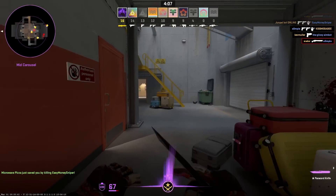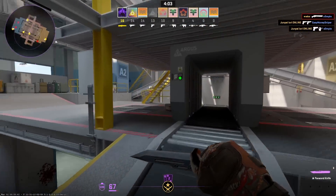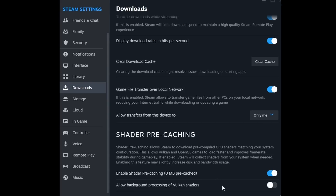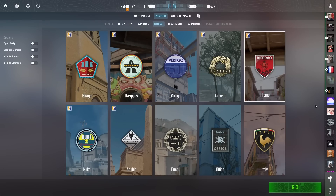For AMD users with a 6000 series GPU experiencing constant stuttering: launch Steam, go to Settings, select Download, and at the bottom enable both settings. Then in Counter-Strike 2 general launch options, add '-vulkan'. Similar to the shaders fix, launch CS2 and build the shaders by running around on the different maps.